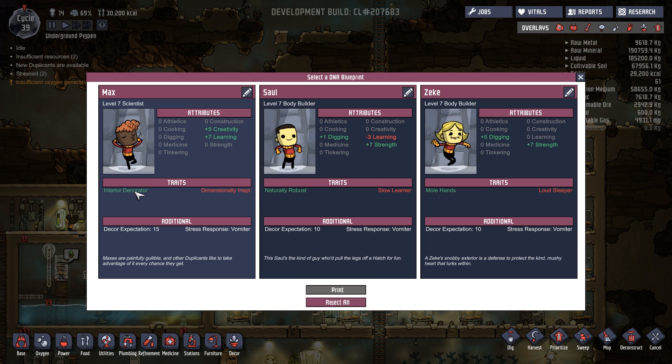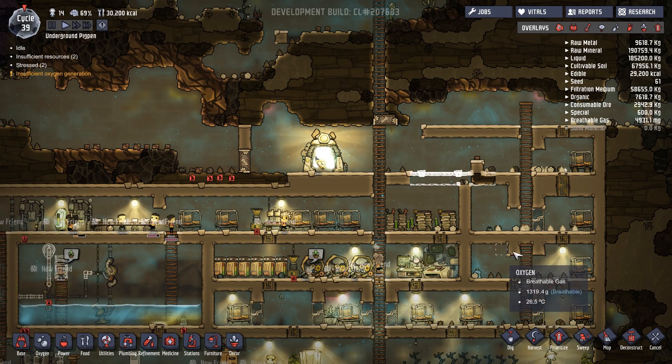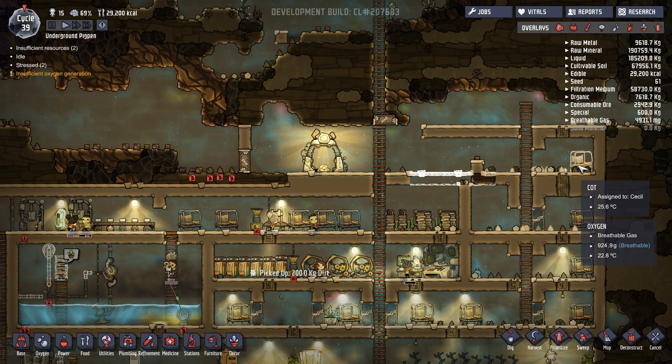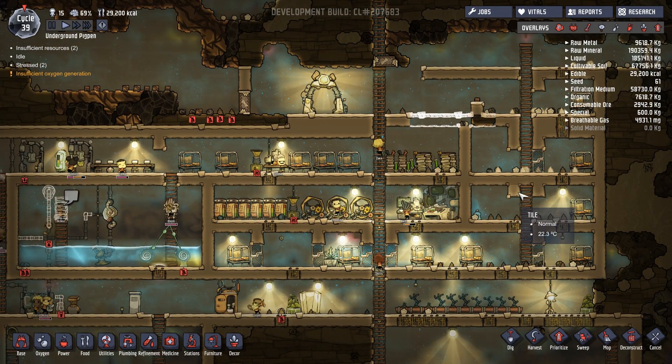We got somebody good at digging and strength — loud sleeper, but we're gonna have our own private bedroom pretty soon. Learning decoration — I don't really care about that. Interior decorator, creativity, and decor expectation plus. He's okay at digging, he's a slow learner, that's fine. I kind of want to go with the bodybuilder here. Otherwise there's Zeke, who has a loud sleeper trait but we could give her her own bedroom. Just as good — strength, digging. Yeah, we'll go with Zeke, loud sleeper, we'll deal with it.